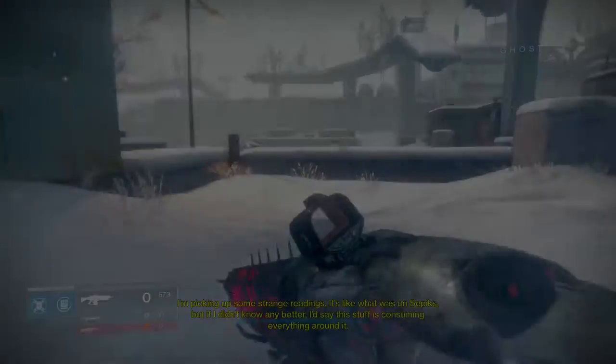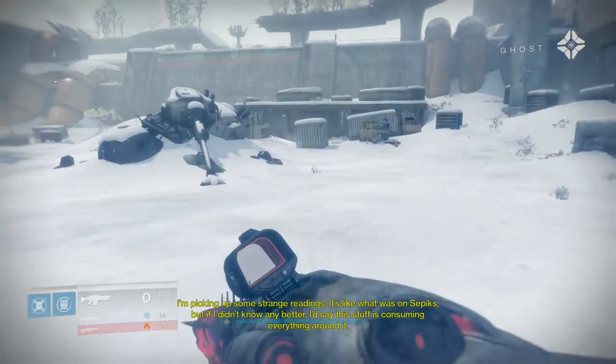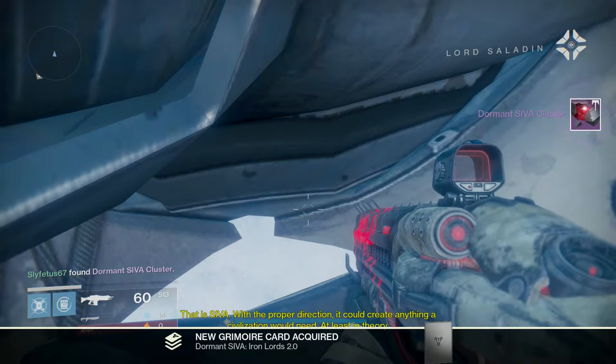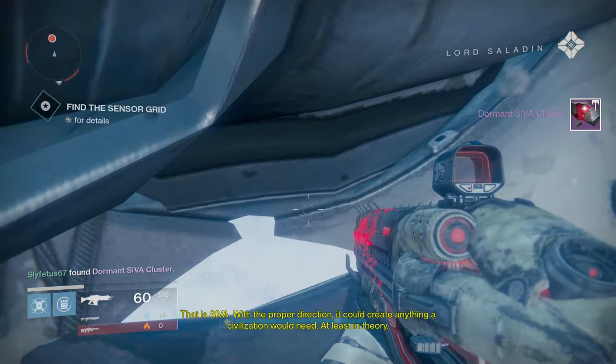The next stop is going to be straight ahead to the dead Fallen Walker covered in snow. He's in the middle of the Divide and very easy to spot. Walk towards the tank turret and Iron Lords 2.0 is located directly underneath the barrel. You should see 'Collect Fragment' as soon as you walk up next to it.